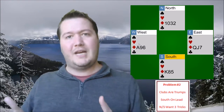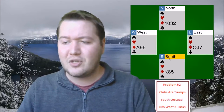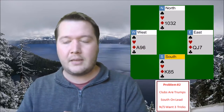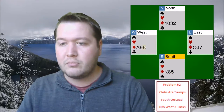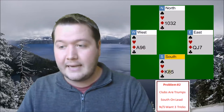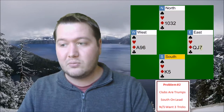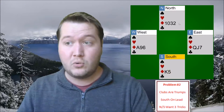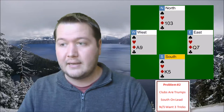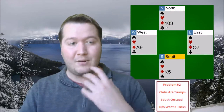It doesn't look like a good idea to lead diamonds from the South hand, but there is something we can do. If we lead the king they get the ace and then the queen and jack. If we lead a low diamond it will go small, small, seven and then they get to lead the queen-jack through us. But if we instead lead the eight — if West plays low — eight, small, small, and then the jack — now they have to lead away from the queen-seven and we can play low, with our ten forcing it out.